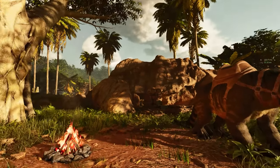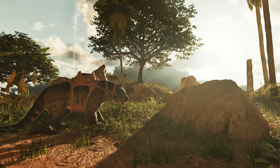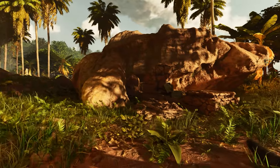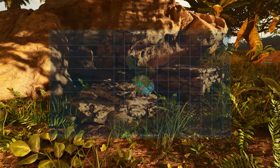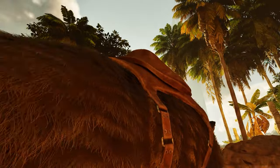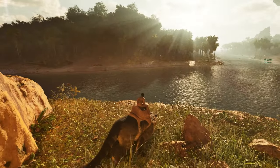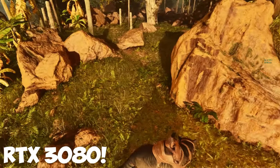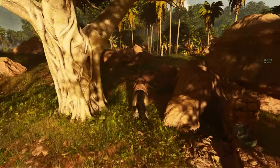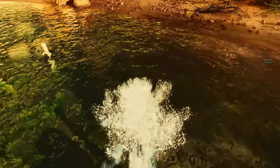We're on the Island in Ascended. I've just got back from work and had to get a video out, so today I've just spawned a Phiomia in. We're going to have a look around the new Island map. I'm just at Helena Note 5, which is just opposite the red obelisk. My PC specs: AMD Ryzen 7 3700X, 32GB of RAM, and an RTX 3090. We're running at 1080p with all settings on high, and we're not going to get 60 frames per second — it's certainly going to need some optimising.